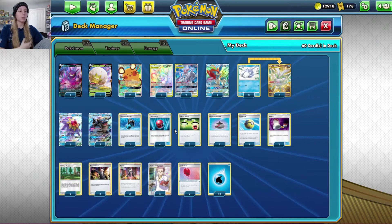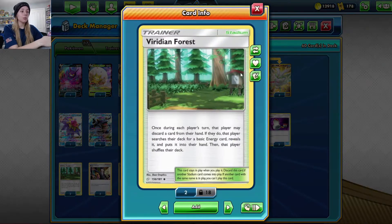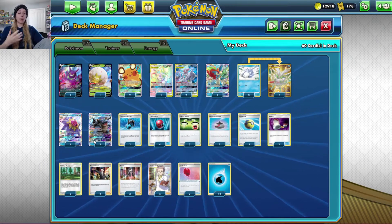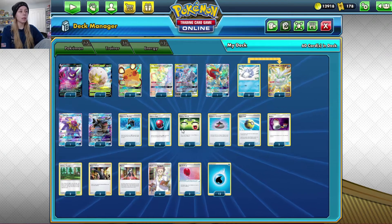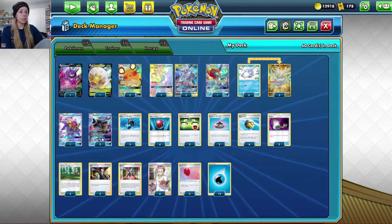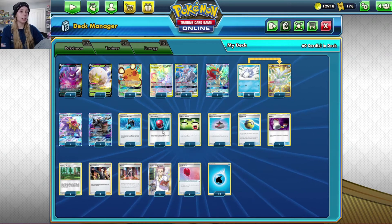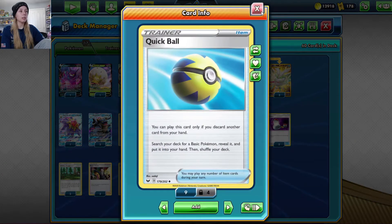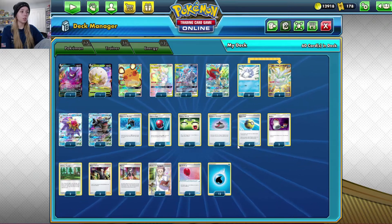We have a lot of ways to manage energy. We run two copies of Viridian Forest, which lets you discard a card and grab an energy from your deck — super helpful because you can discard Blastoise or Starmie for free. For Pokemon search, we run four Cherish Ball and four Quick Ball. I often forget to Cherish Ball before Quick Ball — if you have both in hand with a Mewtwo on the bench, use Cherish Ball to grab Starmie or Blastoise first, then Quick Ball for whatever else you need.